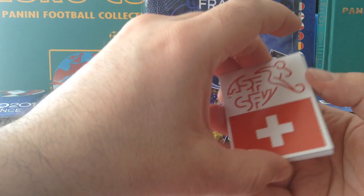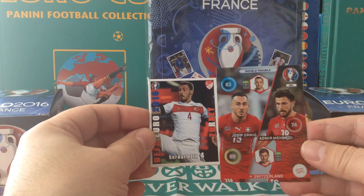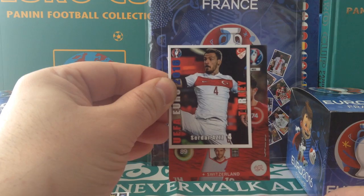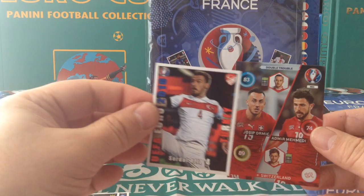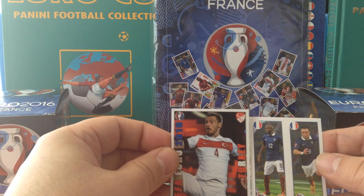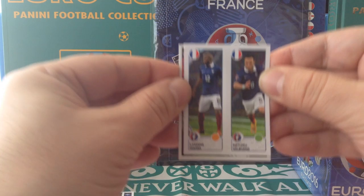I just want to show you a comparison between this collection and the Panini. Look at the size difference — this is like 9 by 6, this one is like 5 by 6. If you see the difference between those two collections — smaller cards, or slightly bigger than the sticker collection. Let me compare it with the new Euro 16 Panini — it's bigger, slightly bigger than the Panini sticker.